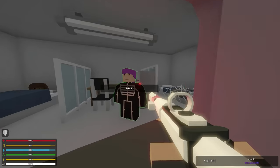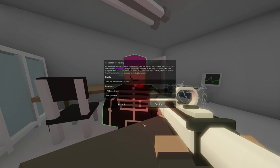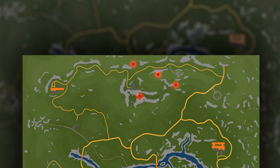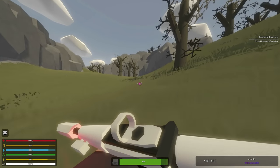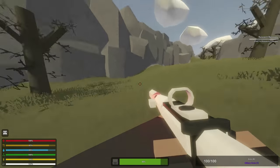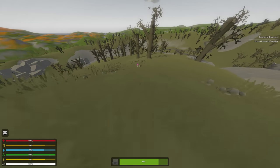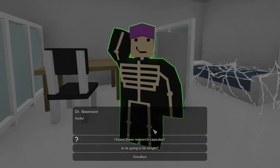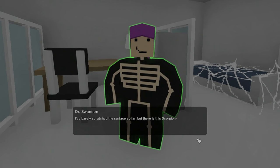The first step of this Easter Egg is to make sure that you've completed the quest from the Doctor Lady, where she wants you to collect Research Capsules. This is one of the more difficult quests on the Liberator. The Research Capsules are in the Dead Zone, so you'll need a gas mask and some filters. They look like small pink battery-looking things. It takes around two filters to collect them all. Give the capsules to the Doctor Lady, then ask her if she found anything — she'll give you a Scorpion 7 keycard as a souvenir.